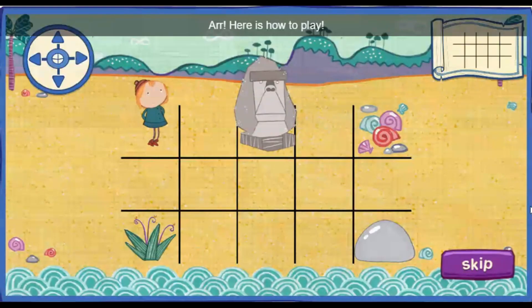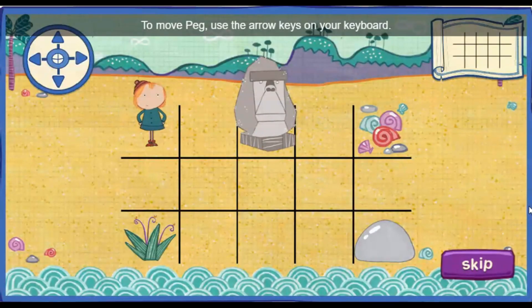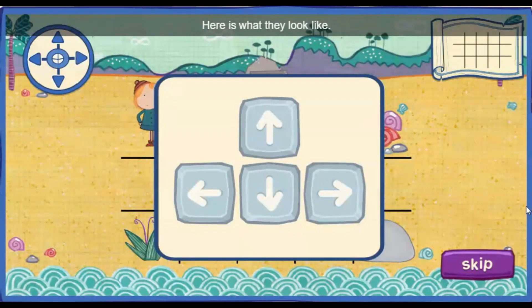Here's how to play. To move Peg, use the arrow keys on your keyboard. Here's what they look like. Can you press these keys on your keyboard?